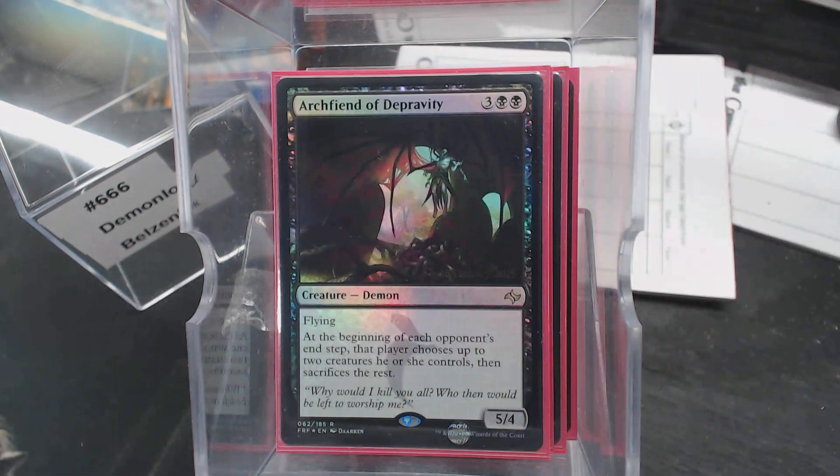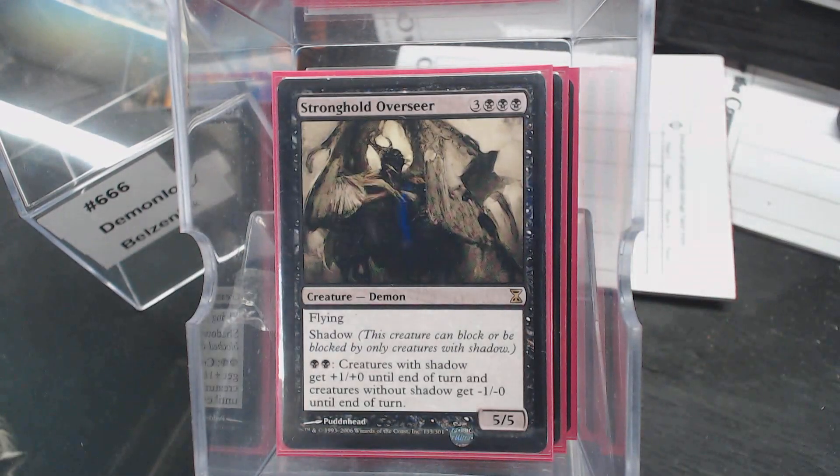Archfiend of Depravity. Stronghold Overseer — this card makes me laugh and has always made me laugh since Time Spiral. Flying is a pretty good evasion ability; Shadow is a really good evasion ability — and it's got both. Do you know how many creatures in the game have Flying and Shadow naturally? You're looking at it. The Overseer is the only one.